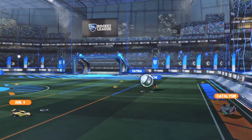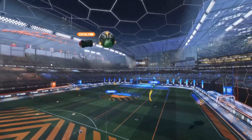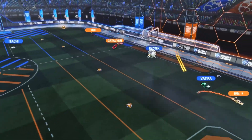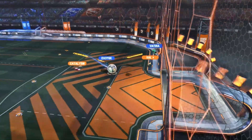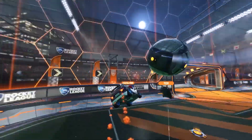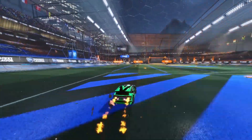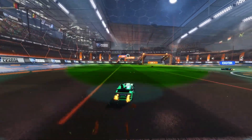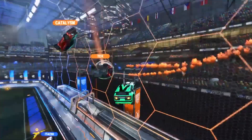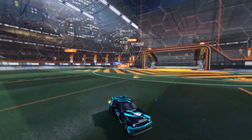Cover 2. This is a useful formation for when your opponents are good about controlling their defensive rotations and are getting big clears often. As 1st man, you have to try and force the opponents to clear the ball deep to one of your teammates. As 2nd man, you should be playing deep behind your 1st man awaiting a clear. As 3rd man, you should be playing deep and opposite of your 2nd man, also waiting for a clear.